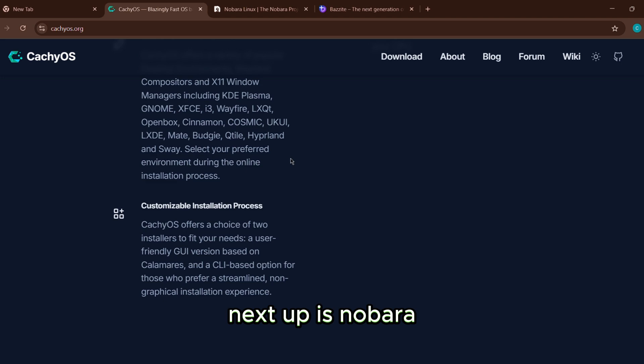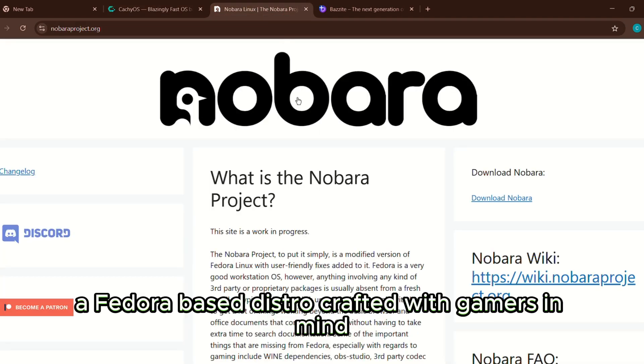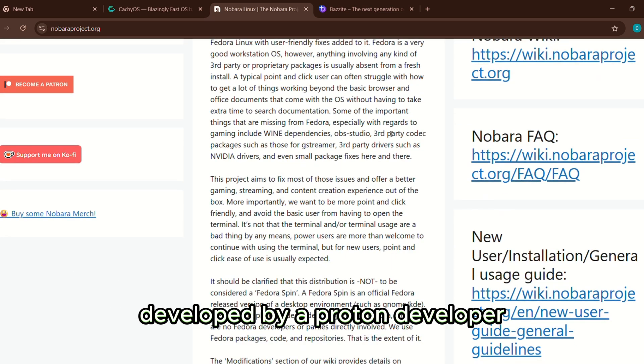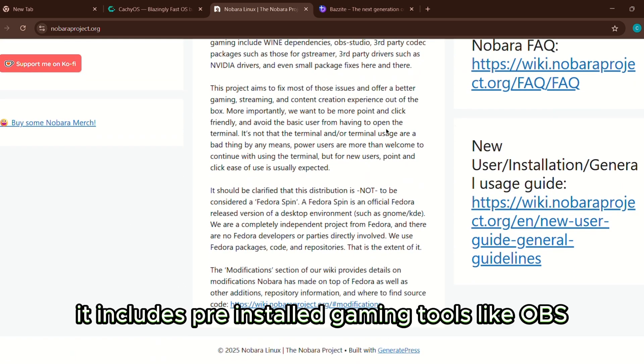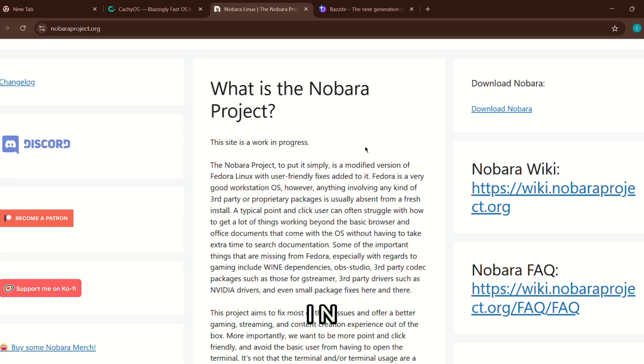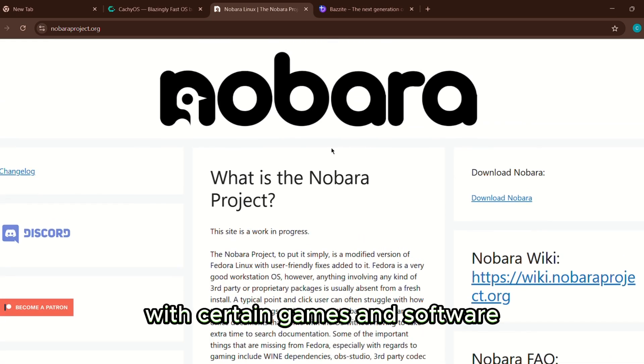Next up is Nobara, a Fedora-based distro crafted with gamers in mind, developed by a Proton developer. It includes pre-installed gaming tools like OBS, Steam, and Wine. It also disables SELinux for better compatibility with certain games and software.